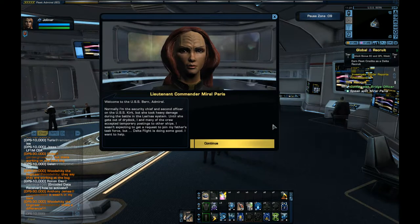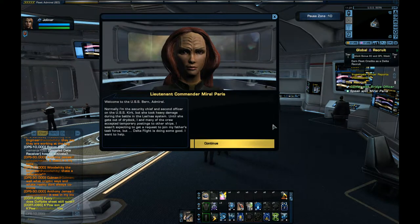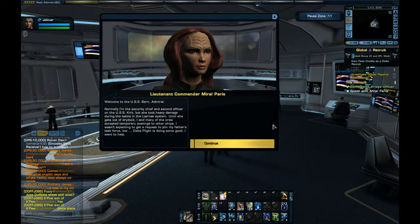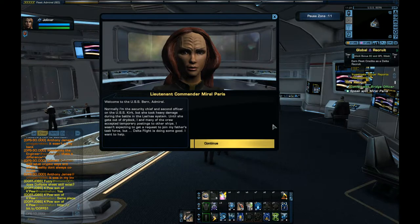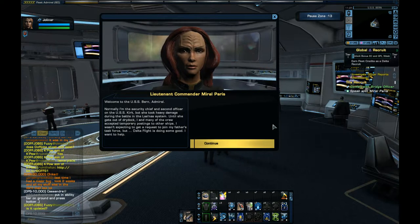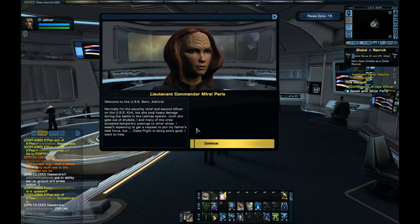Welcome to the USS Thurn. Normally I'm the security chief and second officer on the USS Kirk, but she took heavy damage during the battle in the Ley Nass system. Until she gets out of dry dock, I and many of the crew accepted temporary postings to other ships. I wasn't expecting a request to join my father's task force, but Delta Flight is doing some good. The Kuva Ma herself — voiced by the same person who played her in Endgame. Nice bit of continuity.